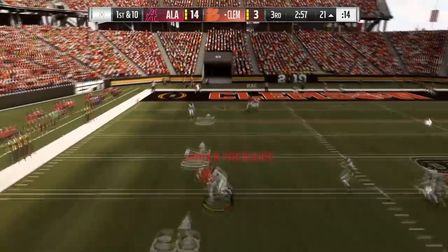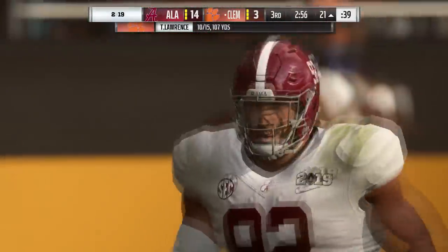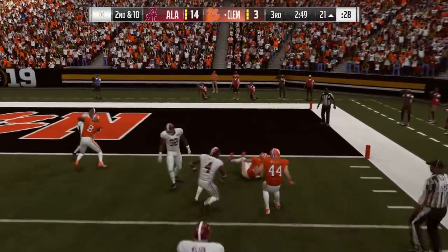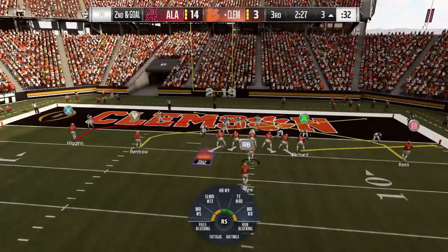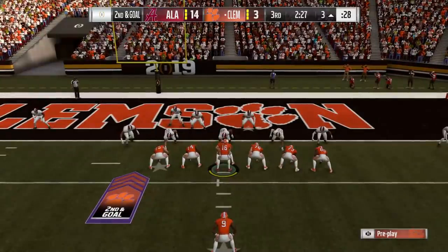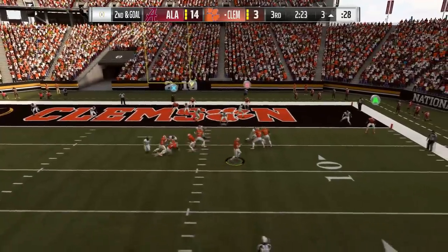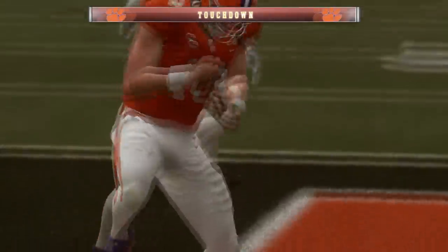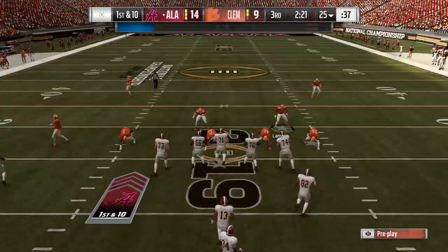Trevor Lawrence draws back, throws with anticipation to the tight end — got blown up. Renfro tries to hurdle and gets destroyed. Second and goal from the three — we cannot run, we're losing the line of scrimmage battle. Let's try a quick throw — we're gonna scramble! Trevor Lawrence has legs, he's a great athlete. And there we go — the first touchdown on the day for the Clemson Tigers.